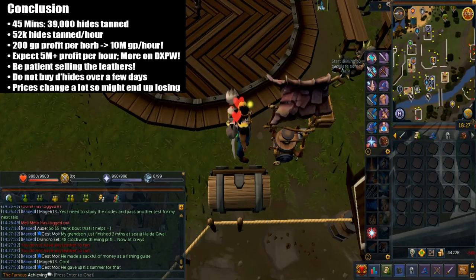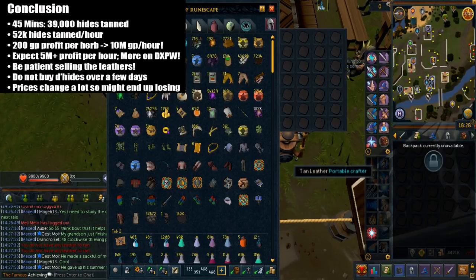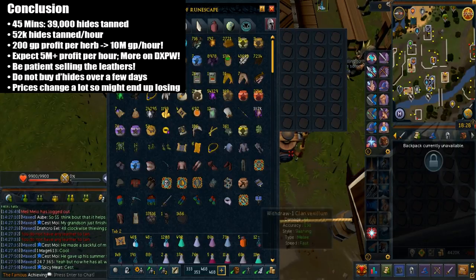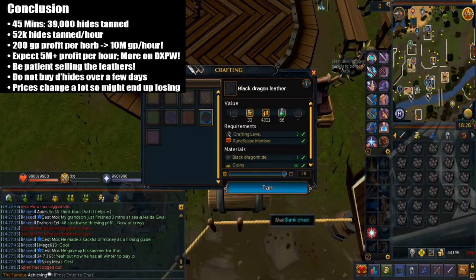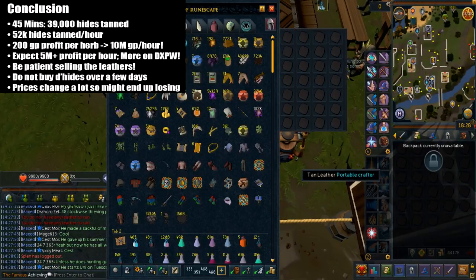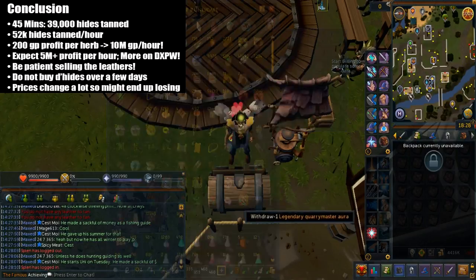So in 45 minutes I was able to tan 39k hides. If you were to extrapolate this in an hour, you would tan 52k hides. I was only able to do 45 minutes because I didn't have enough starting cash. I was actually nearly perfect with the clicks. I believe it used to be 25k per hour, but now with the ability to left click the tan hides, it's actually more than double that.